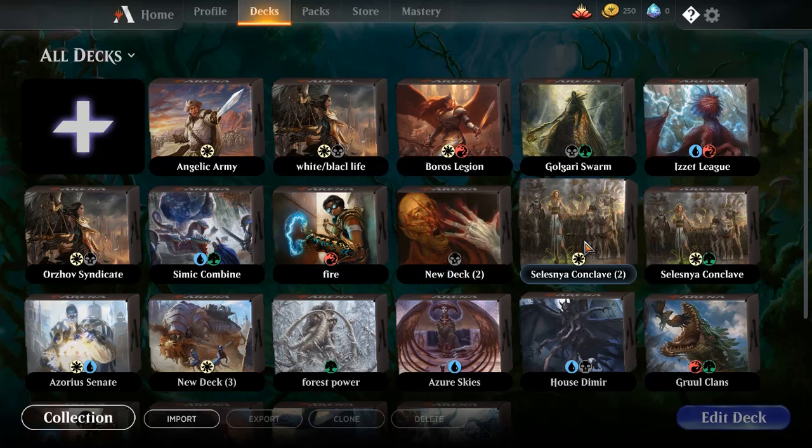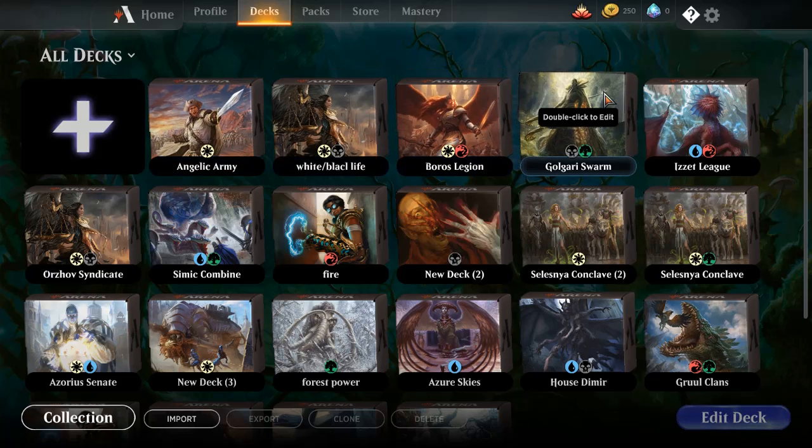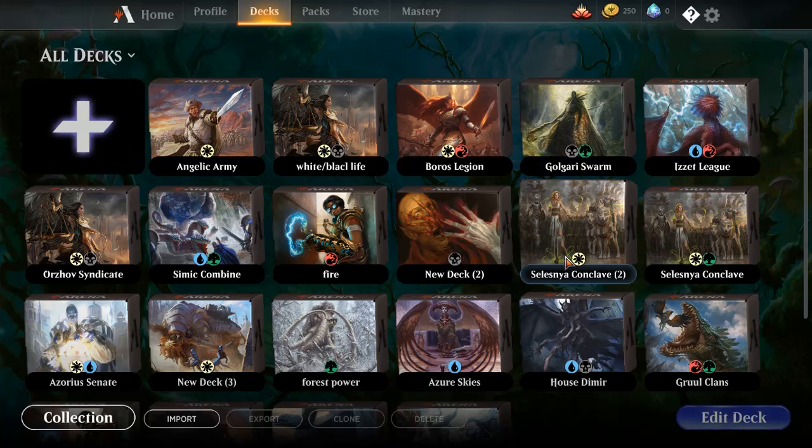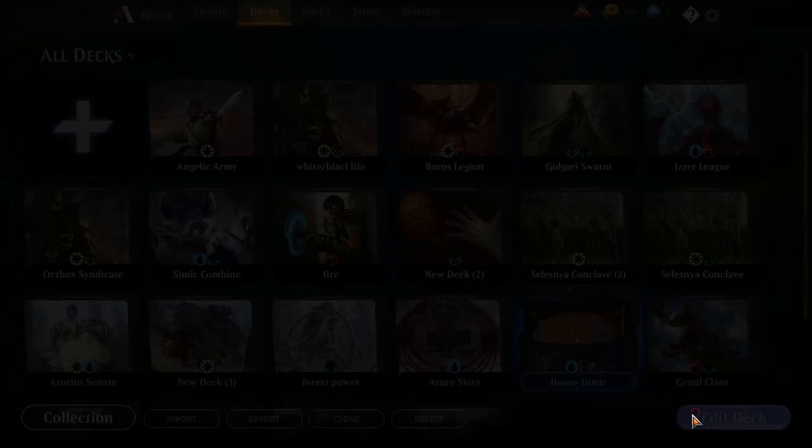There are loads of decks that they give you — a few theme decks, and then obviously you can earn the other decks, like these ones on the top. You can pretty much earn these all from just completing mastery rewards and stuff. But this deck over here, the House of Dimir, is the one I really wanted to have a look at, because it is a super cheap deck — it's a freebie.